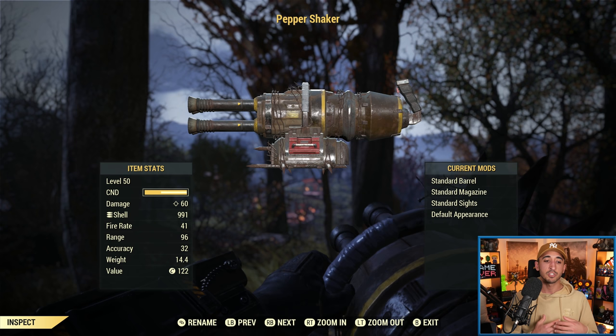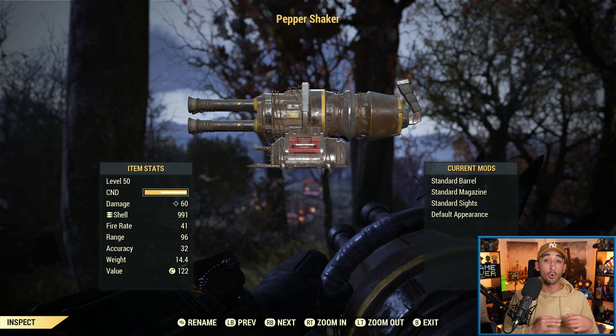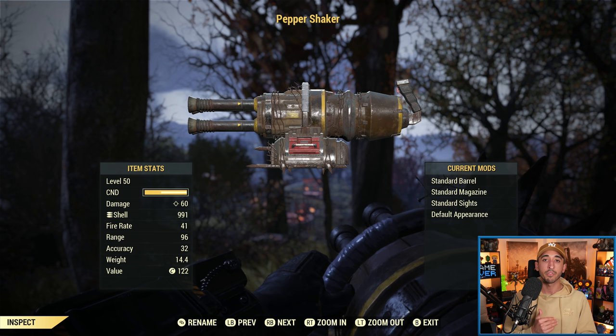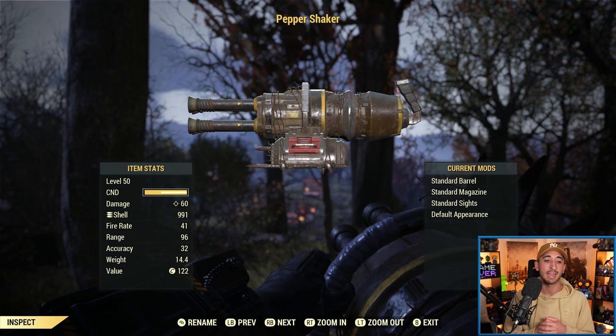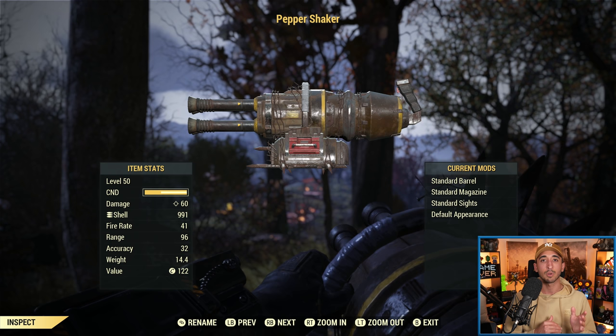Starting with the damage — the damage is 60. As mentioned, this is a multi-projectile weapon, so you need to go 60 divided by 8, meaning each of the 8 pellets does 7.5 damage. If all of your pellets land on an enemy, that's when you're dealing the full 60 — that's why you really need to be using this weapon up close. The ammo is shotgun shells, but you can mod the weapon to use different ammo which actually improves the weapon damage. The fire rate is 41, the range is 96, the accuracy is 32, and before modifications the weight is 14.4 — so it's going to be fairly heavy, especially when fully modded.